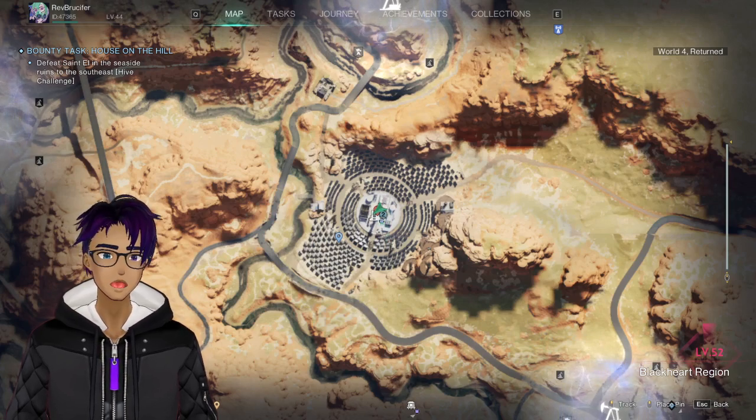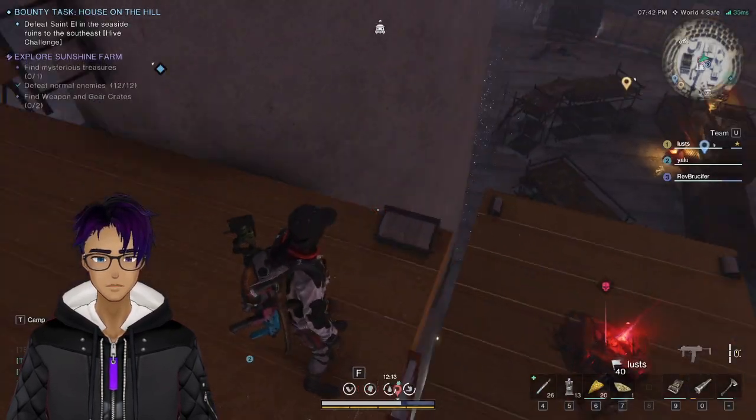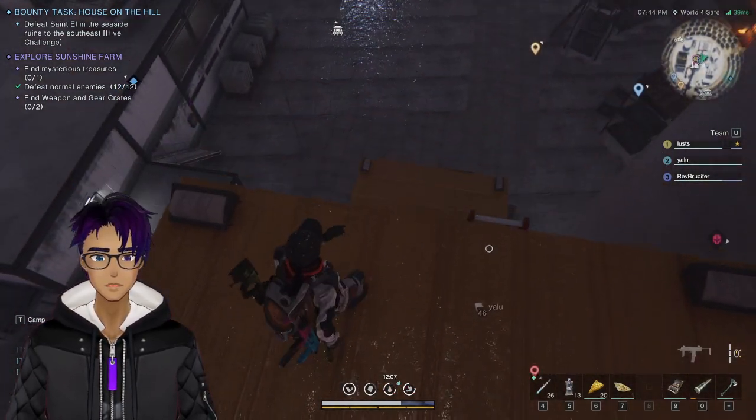All right, coming to you with another Once Human tutorial video — mystery chest on Sunshine Farm. This one's not too hard to find; there's a big lighthouse kind of in the center.